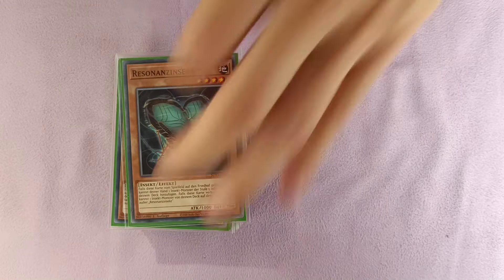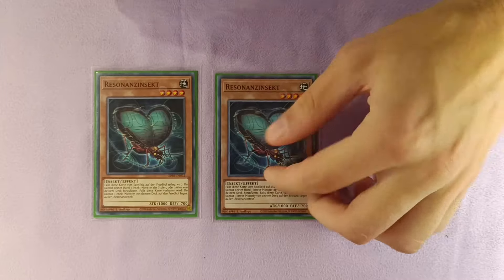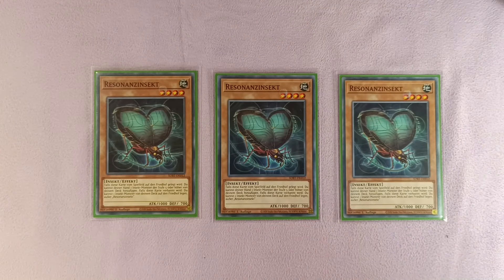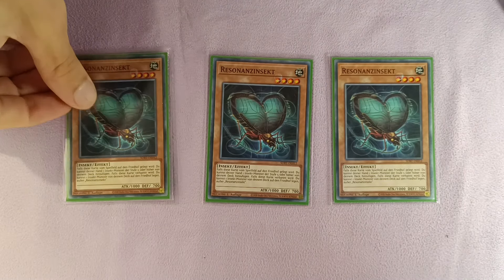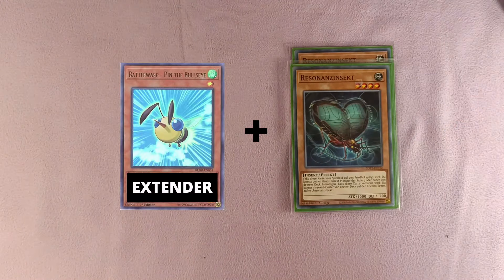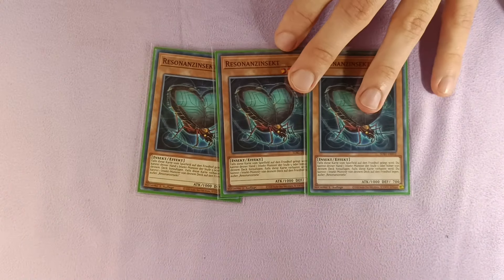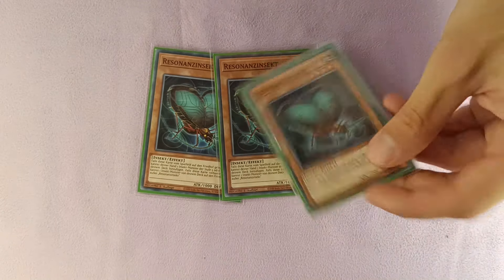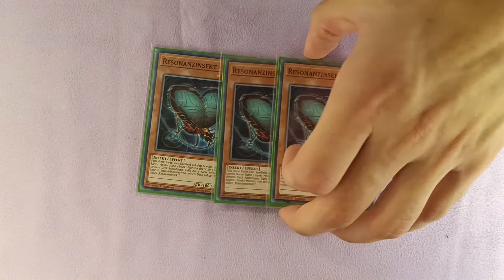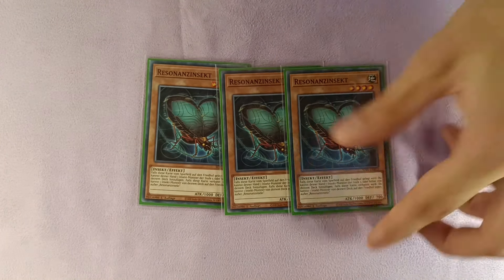Starting with the main card of the deck — obviously the Resonance Insect. We're playing three copies of Resonance Insect, the only starter you're actually going to need. Opening this alongside one extender is going to be full combo. We know the effect: if it's sent to the graveyard it searches a level five or higher insect; if it's banished it foolish burials an insect. So much playmaking in one single card, and this is the main card you want to see in every single hand.